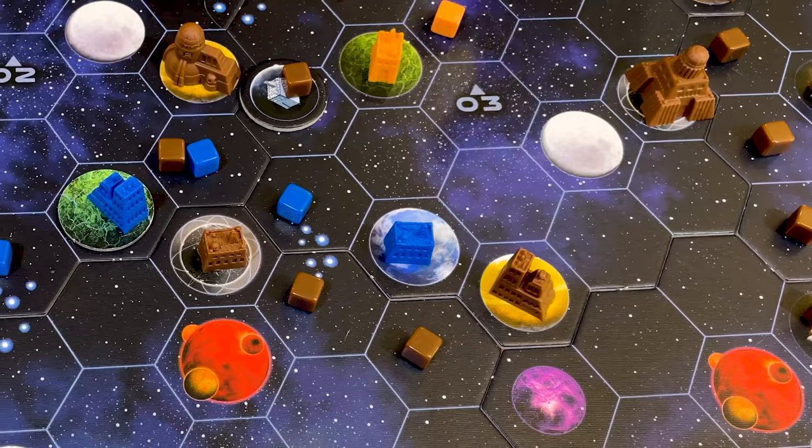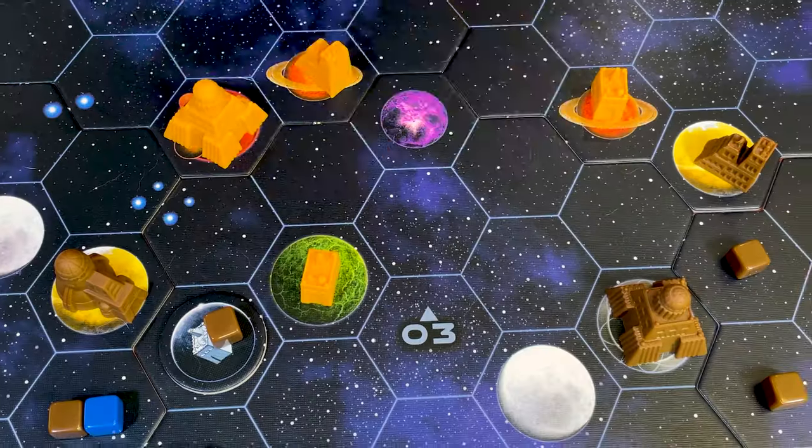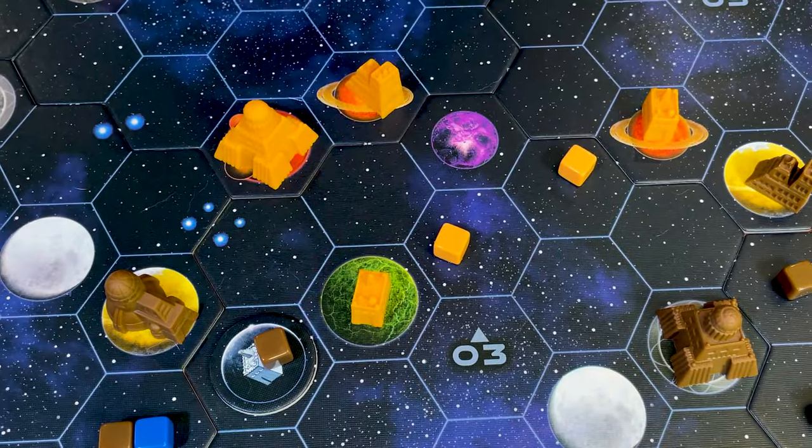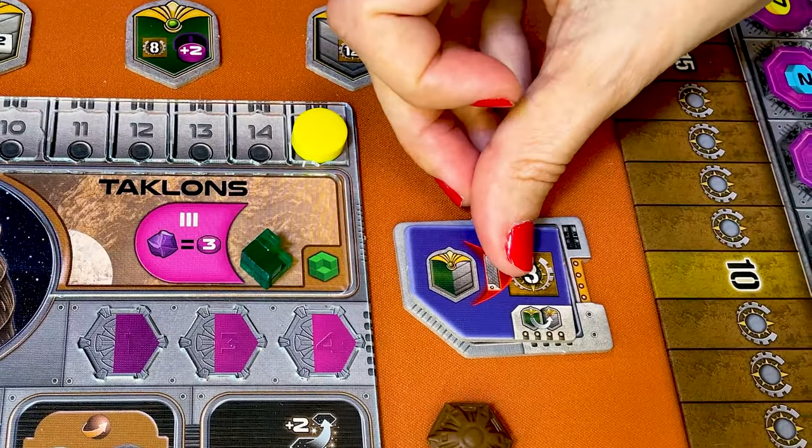In Gaia Project, you play a faction striving to peacefully settle in the Terra Mystica galaxy by making planets around you habitable. To do that, you need to build mines and upgrade them into better structures. At the same time, you will also form federations and discover new technologies to improve your skills and gain more rewards. After six rounds, you add the points you've gained throughout the game with the end of game rewards. The player with the most points wins the game.